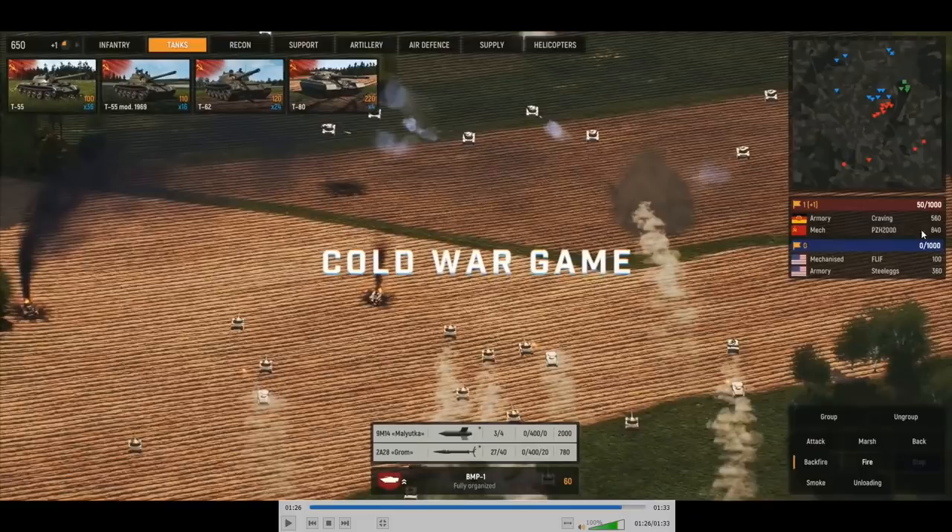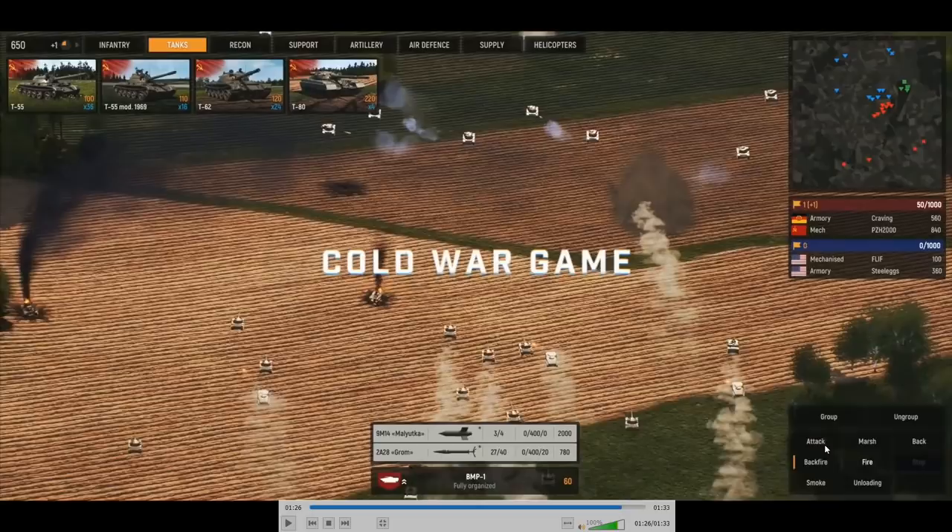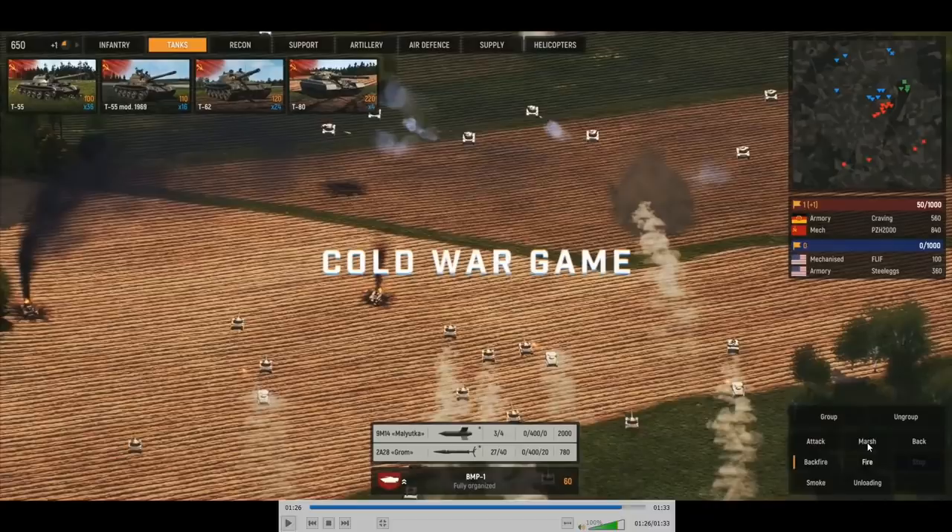Bottom right, we have Group and Ungroup, so you can have your units in stacks. Not really sure what sort of formations or how large a group it can be. Attack, Back, and Marsh. What the hell is Marsh? Maybe they're in a Marsh terrain, although I don't really know if this is supposed to say Marsh like a terrain feature, or if it should be March with a CH.